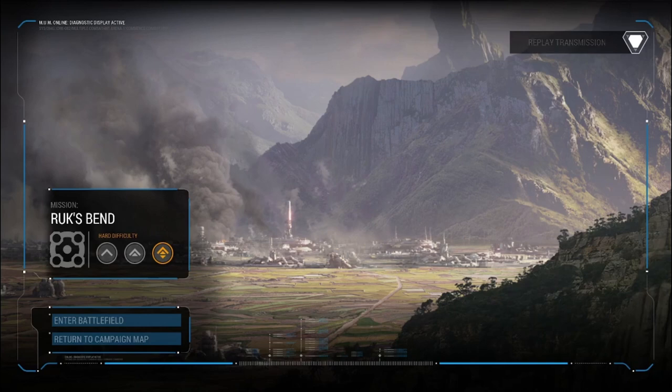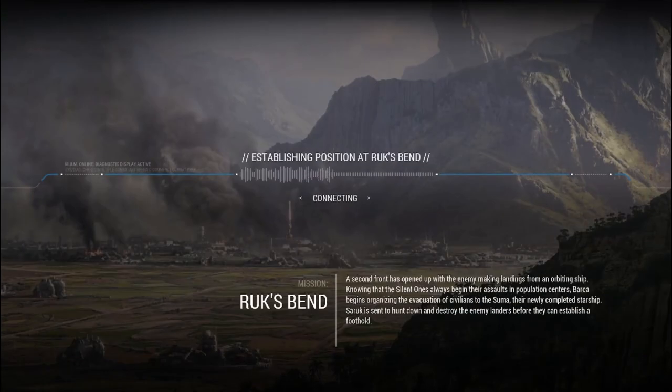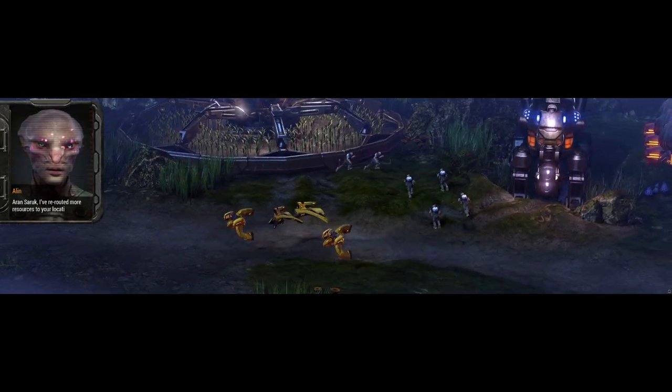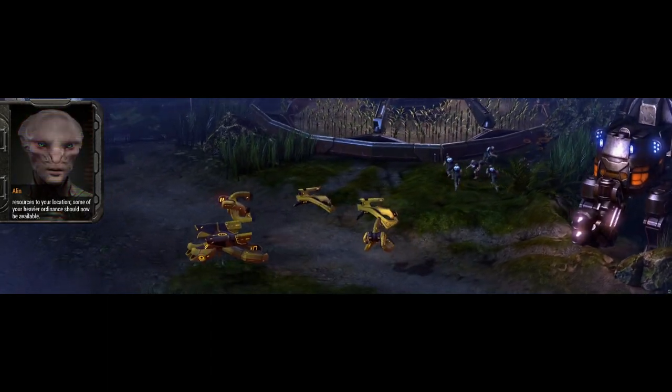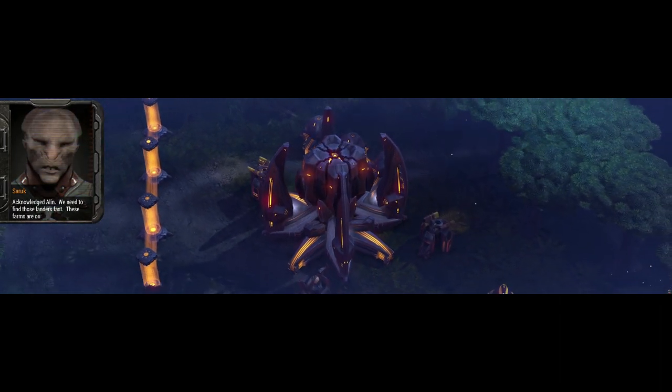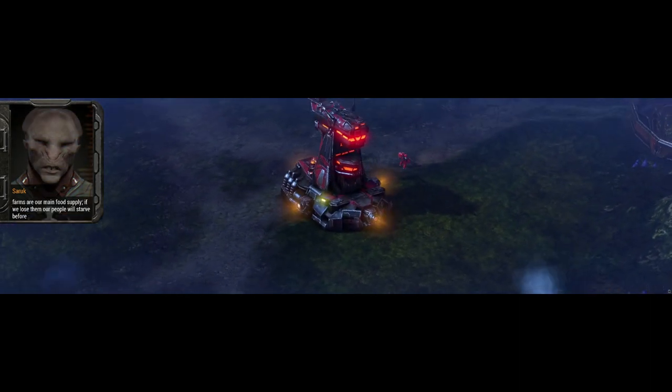Not that it really matters much to the playthrough, so I'm going to shut up and we're going to return to the battle. A second front has opened up with the enemy making landings from the orbiting ship. Knowing that the Silent Ones always begin their assaults in population centers, Barka begins organizing the evacuation of civilians to the Summa — their newly completed starship. Saruk is sent to hunt down and destroy the enemy landers before they can establish a foothold. Aron Saruk, I've rerouted more resources to your location. Some of your heavier ordnance should now be available. We need to find those landers fast. These farms are our main food supply. If we lose them, our people will starve before reaching safety.